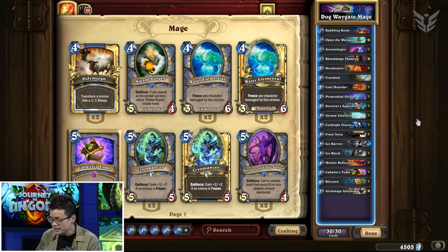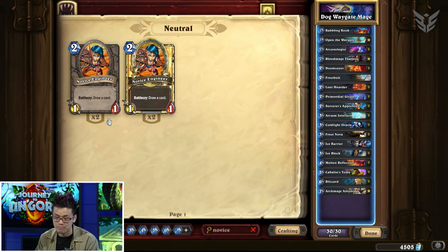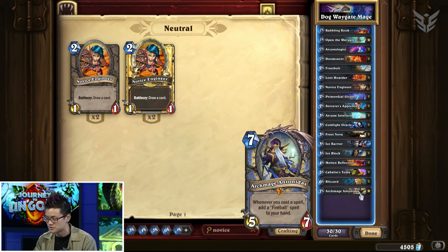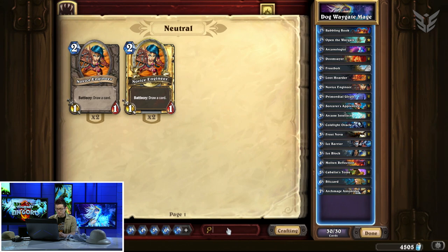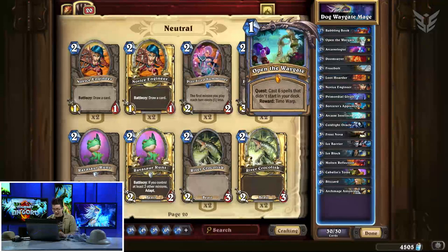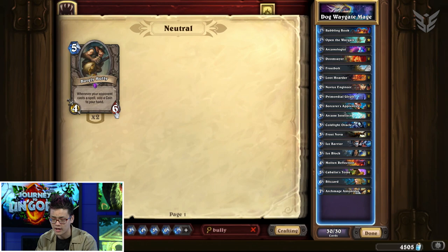The deck is relatively cheap at 7,000 dust with Bloodmage Thalnos, but you can replace him with a Novice Engineer — it's a basic card you get for free — bringing it down to 6,000 dust. Kabbalist Tome and Primordial Glyph are epics you may not have; if you don't, it's painful since they generate cards outside the deck, but you can put in another Babbling Book instead. If you have a Burgly Bully, that's an interesting way to get cards outside your deck, and the extra coins even help Antonidas scrounge together fireballs for an alternative win condition.